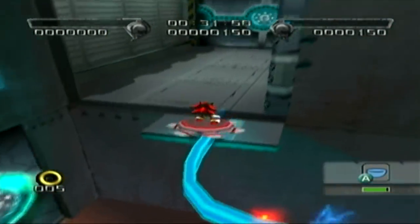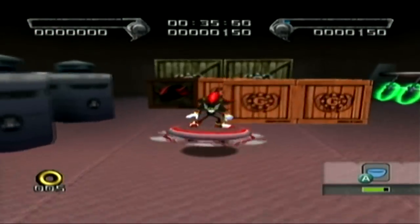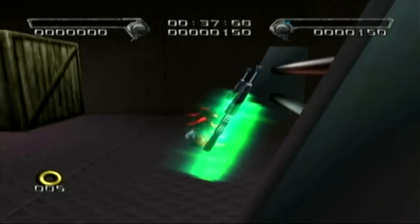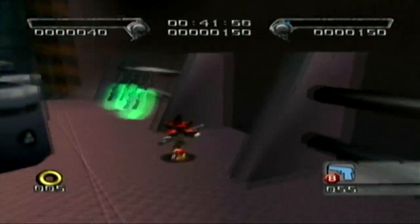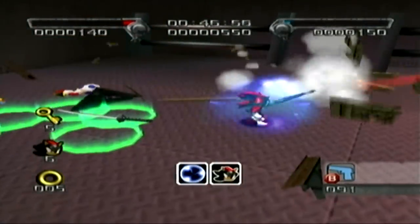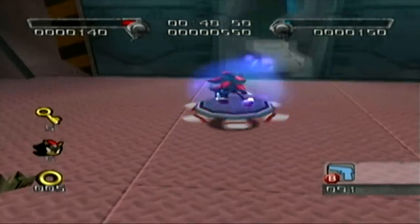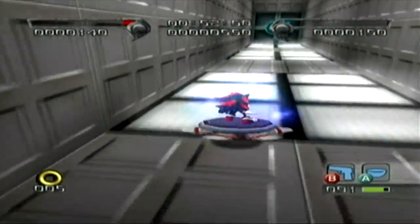With this spinner, you can grind on electrical rails. Inside the key door you get an extra life, a shield box, and a lightning shield, which is actually pretty helpful.